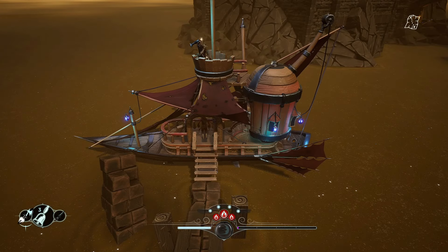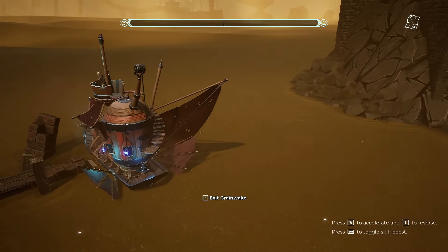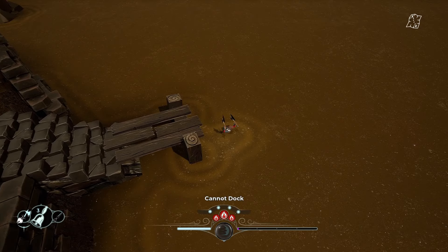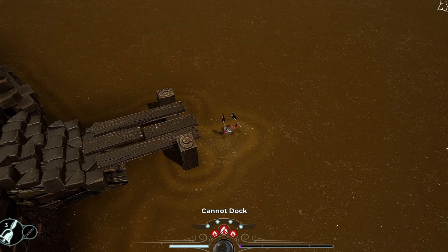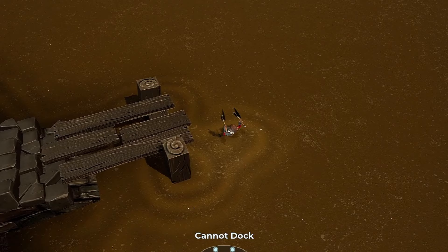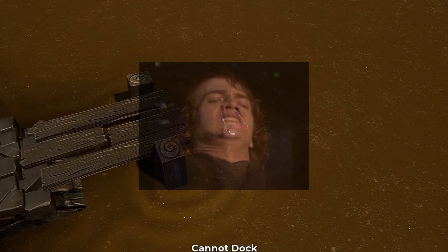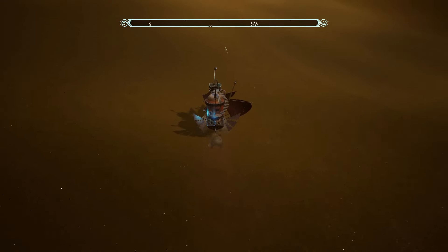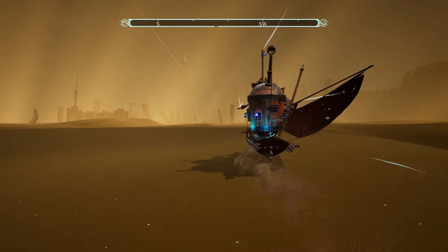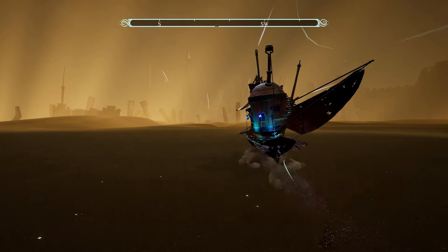As far as traversing the world goes, you'll do so in a sandsurfing vehicle known as a Grainwake. This is your sole mode of travel to get to the other islands in Talamel, as simply jumping into the sand will lead to instant death. The long-standing Soulslike rule of not being able to swim lives on in Sands of Aura, even if the water is replaced by something that's coarse, irritating, and gets everywhere. One of my favorite parts of riding the Grainwake is how the camera shifts from the usual top-down, isometric style to a more over-the-shoulder style.